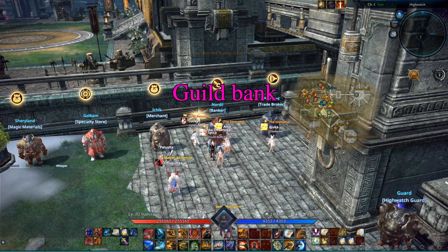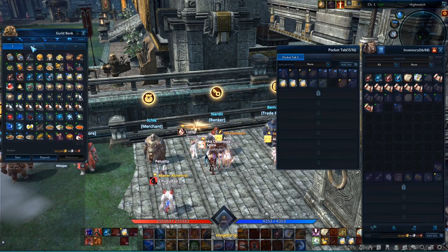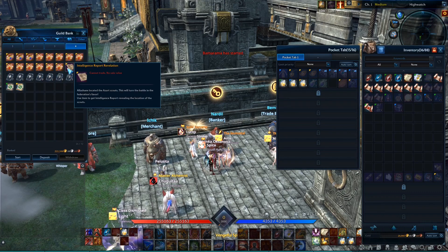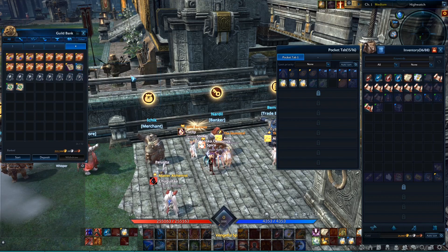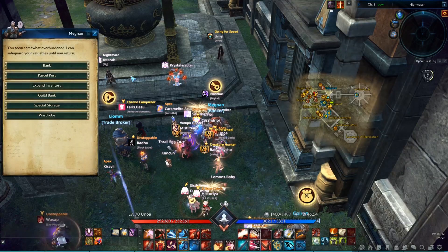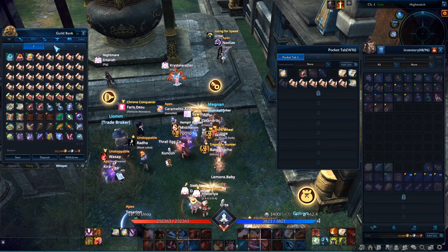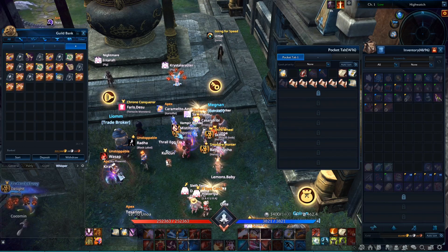There is a guild bank which is shared for all guild members. Each member can deposit items and gold, but they can only take items or gold if they have the permission to do so. Some items cannot be traded but can be stored in the guild bank — intelligence reports are one example. There are also items that cannot be stored in here. It is best to not put too much gold in the guild bank and only give full access to people who seem to be trustworthy, as it is not unheard of people looting the guild bank and then leaving.